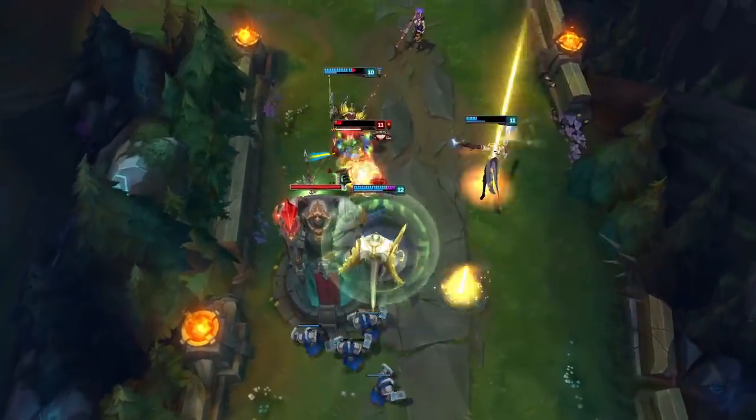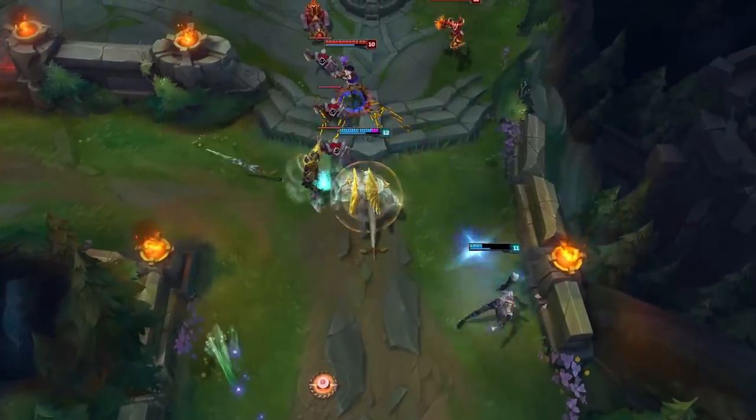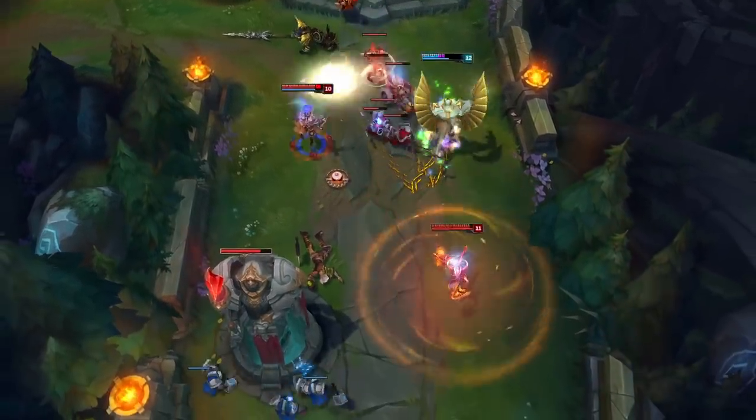Justice Punch is great for starting fights, but Galio will run into trouble if he's trying to punch his way out of a brawl. Here, Shyvana steps in front of the big fella while he winds up, blocking his dash so Caitlyn can serve up a little justice of her own.